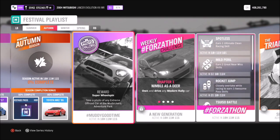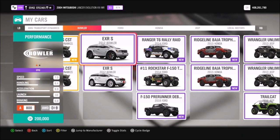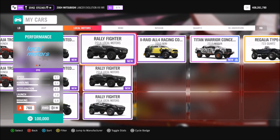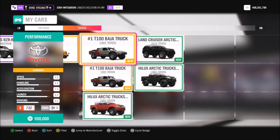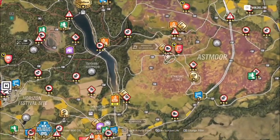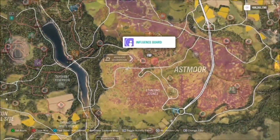This one is super easy — it just wants you to take a photo of any extreme off-road car at the Mud Kickers Adventure Park. First, we're going to pick an extreme off-road car by filtering the list of cars, which will show only the ones relevant to that category. There is quite a big choice to pick from, but it really doesn't matter — use whichever one you want. I went for my Toyota Hilux Arctic Truck AT38.